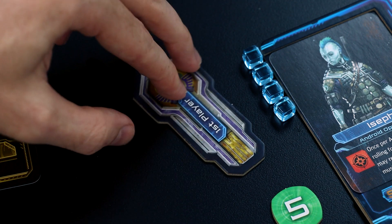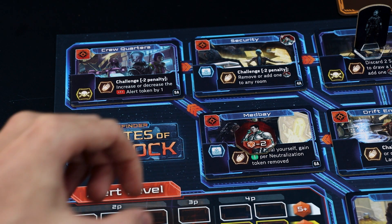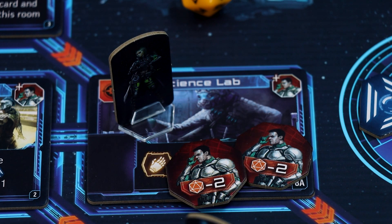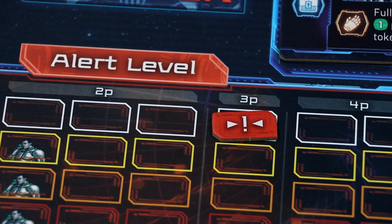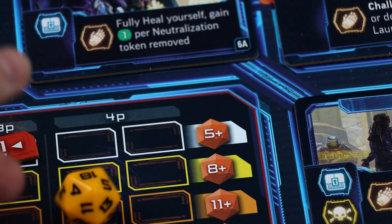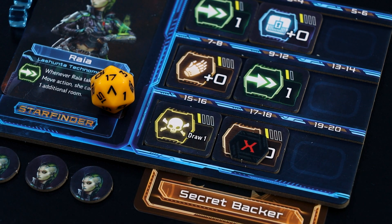If the first player token is claimed, flip it to the unclaimed side. Upkeep step 4: guards patrol. Each active guard token that is not in a room with a character will move to the next room, following the arrows on the game board. Any rooms with a guard token and at least one character standee gain a guard token. Increase the alert token one space for each character that is in the same room as a guard token. Each character in a room with at least one active guard token must pass a challenge or gain a neutralization token. Don't forget the minus two penalty per guard token present.